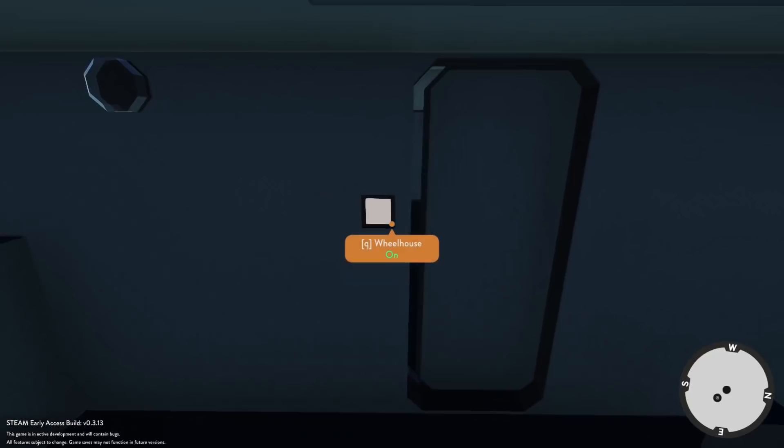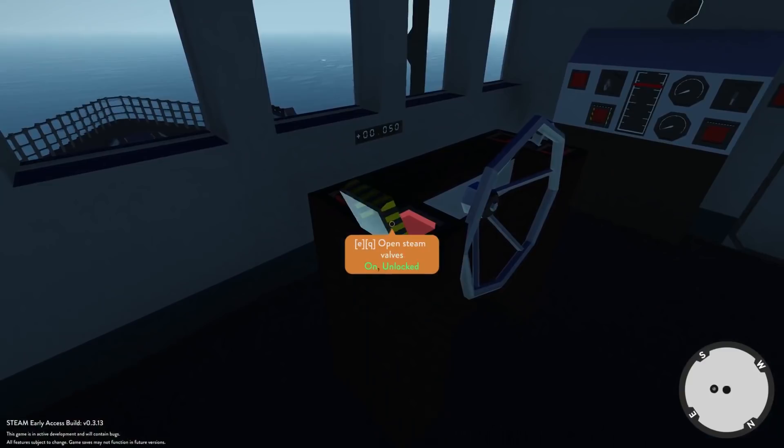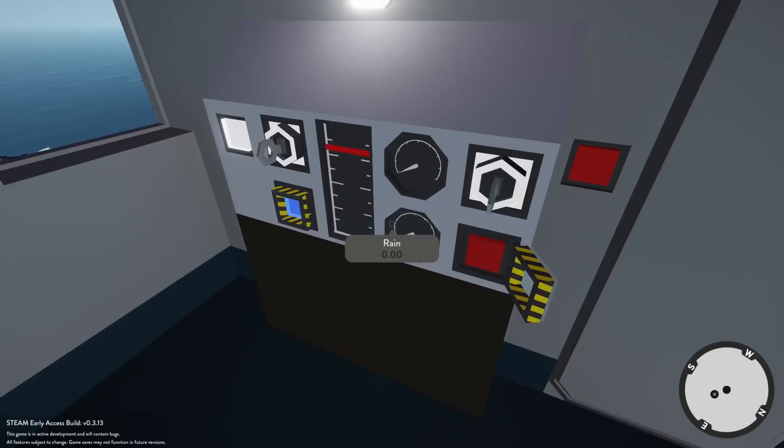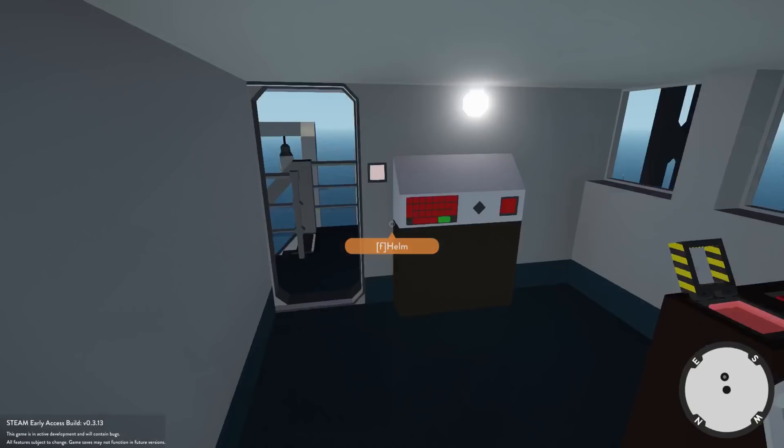I know everybody wants to see it, so we might as well go ahead and do it. Let's go to the wheelhouse — actually the engine's off. Let's relight the boilers. We're probably in deep enough water. Lights, unlock, scuttle! There we go — damage is on. Let's get up to the top deck and see what this looks like when it goes down.